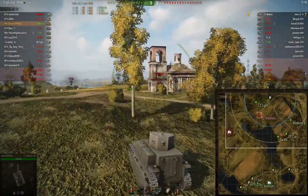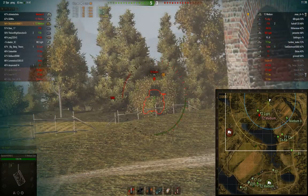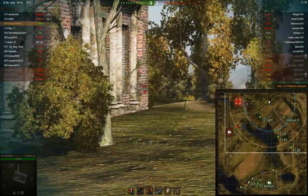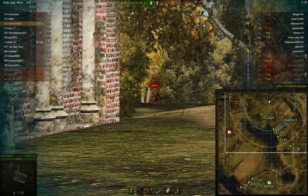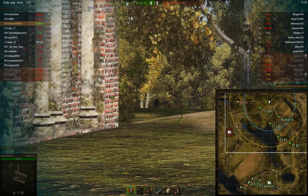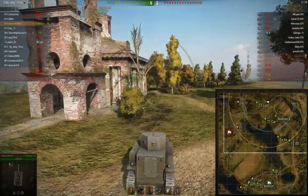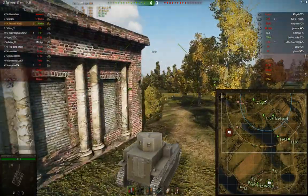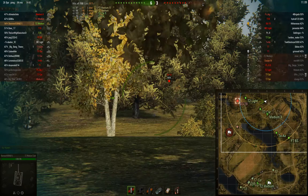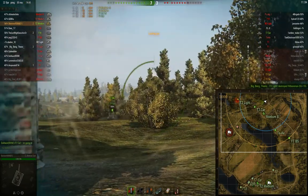I'm going to move towards the middle and engage this T2 — put a shot in, put him down. There's also an arty here. Let's see if I can get a shot on him. Again, that aim time is my friend — very swift aim time. That shot went a little wild. I see why now: it was hitting the ridge line, and only the very top of that tank was actually showing. My shots were going into the hill. I'll just wait for the T2 to spot him again and then put my shot in. Did miss, but oh well — we're going to win anyway.